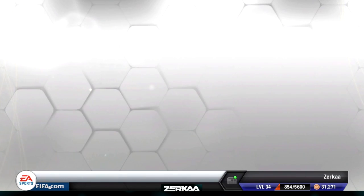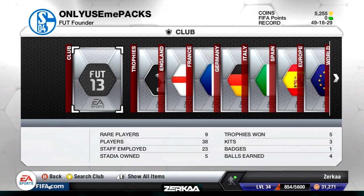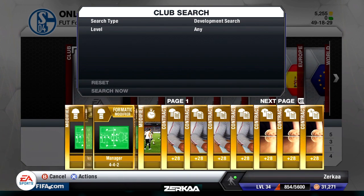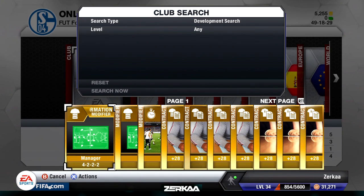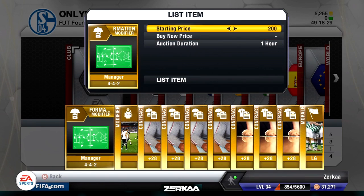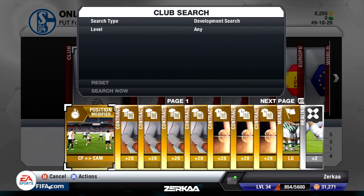We've got 5,255 coins. As I was saying, I need to sell a few items. I have these two formation modifiers — I don't actually know how much they sell for, but they're for the manager. I'm going to list these, start them at like 200, list them for an hour as an auction and see how much they go for. I'm not going to need the 4-4-2 either, so I'll list that for an hour too. And then I have this Sent It Forward to CAM card.